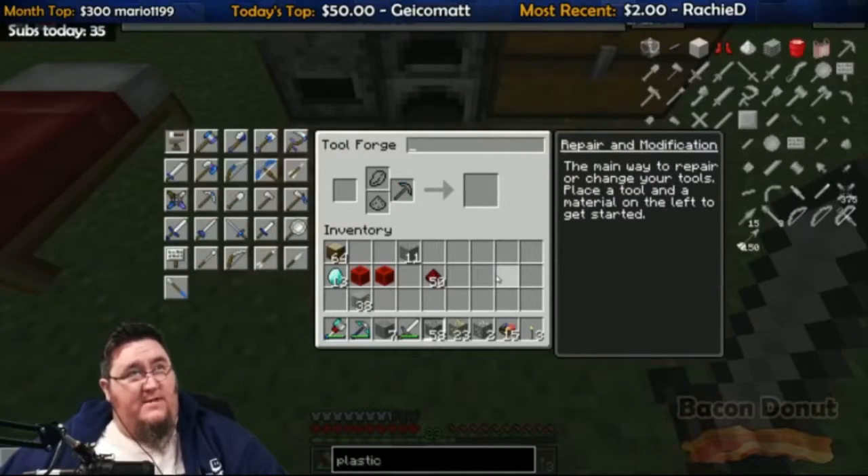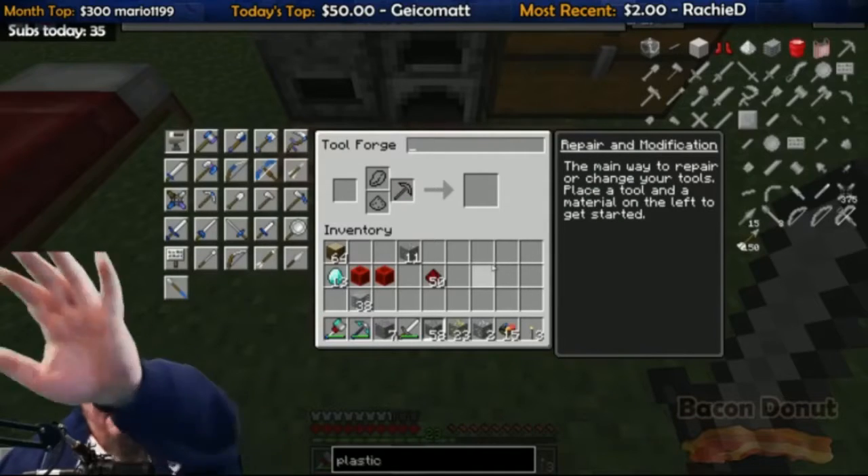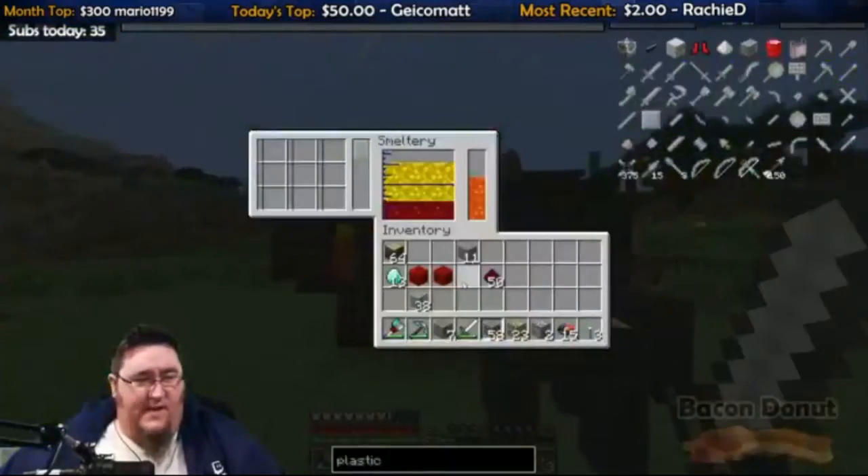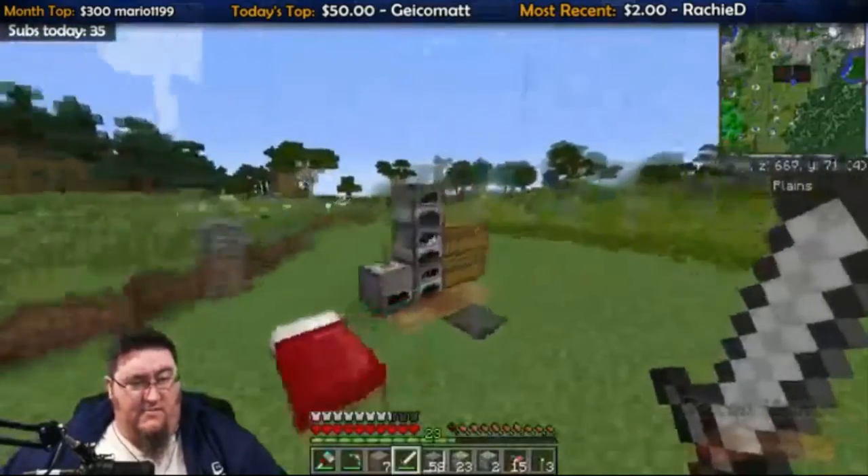A little bit faster now. $2 from RatchetD — how do you turn the magnet on? High five. Go into your NEI settings — you got to select world instead of global.